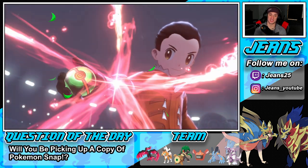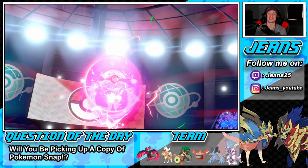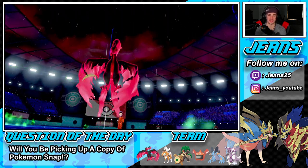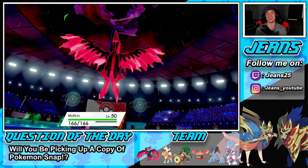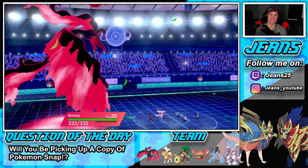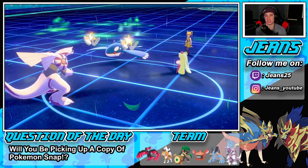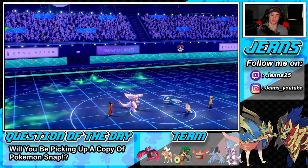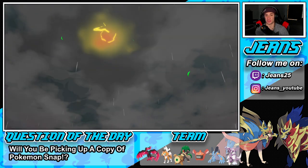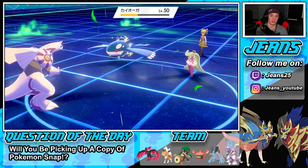I couldn't even go for Fake Out or Grassy Glide — Queenly Majesty cancelled out my Rillaboom. That is nuts. I hate this game. Let me know in the comments if there are things you guys forget about too in the game. He jumps into another Helping Hand — hopefully we can outspeed with Air Stream from this Moltres. Palkia will outspeed as well, which is beautiful.